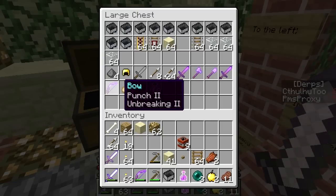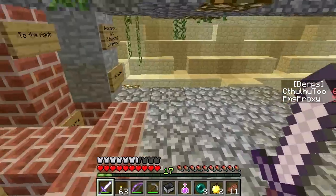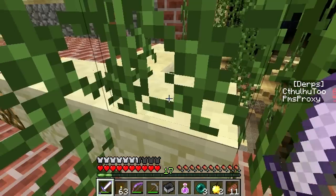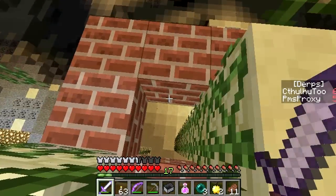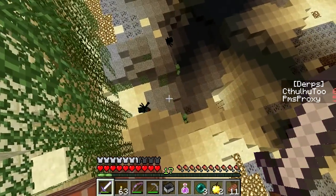Did I say a decent torch? Yeah. That's not what I meant to say — my brain was thinking a decent bow, and then my mouth said torch. Oh, what bow is it? Welcome to my life. I want to say it was punch two, unbreaking two. I have a power three, flame three, infinity one.